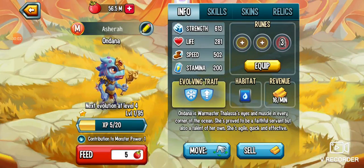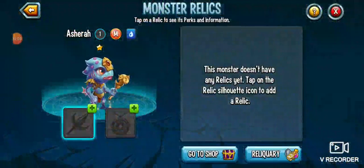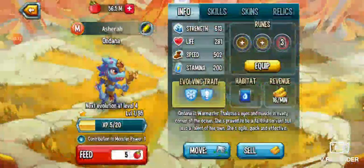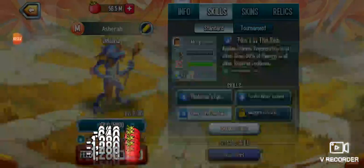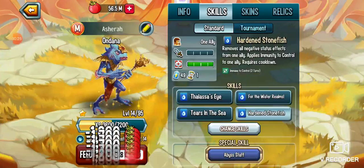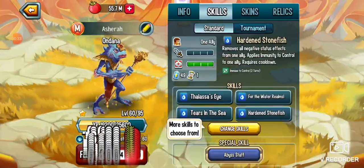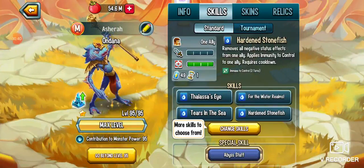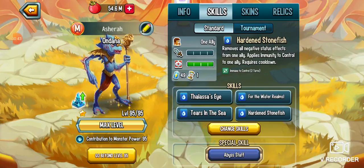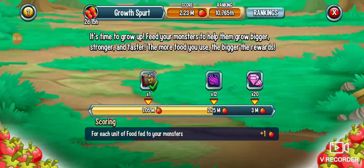Hey, what is going on guys! Today we are going to be feeding my monster to like 105 — no, 95, sorry. I just can't wait any longer, I just want to feed him and get my maze coins. I wanted 20 gems too.